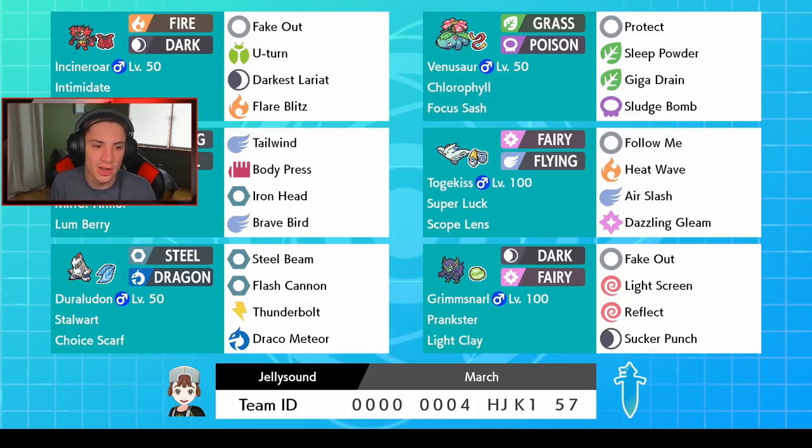We got our tailwind user holding a Lum Berry so no status conditions for him — he'll eat that berry and take it away. It's our tailwind Pokemon that also has Body Press, Iron Head, and Brave Bird for STAB damage. We got super luck and Scope Lens Togekiss — these things are going to crit so much and do some monster damage. Its moveset is Follow Me, Heat Wave, Air Slash, and Dazzling Gleam.